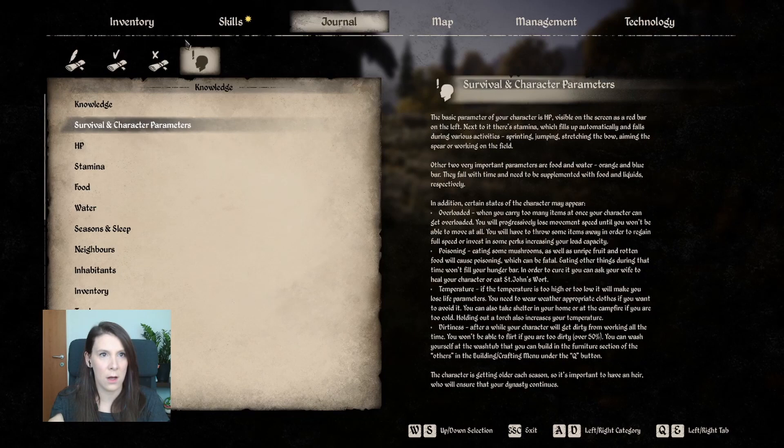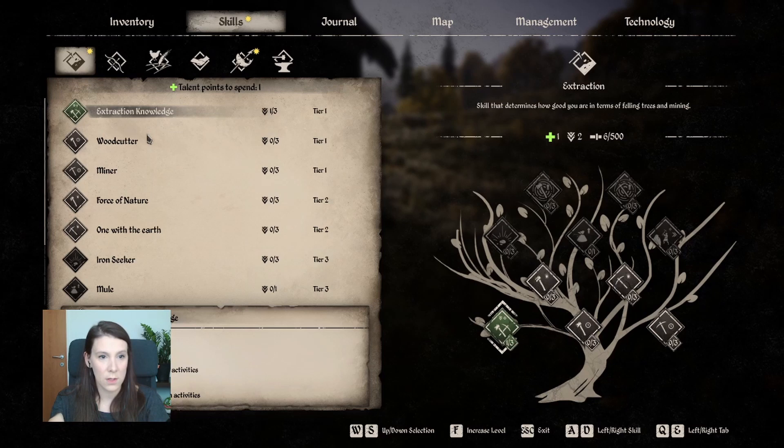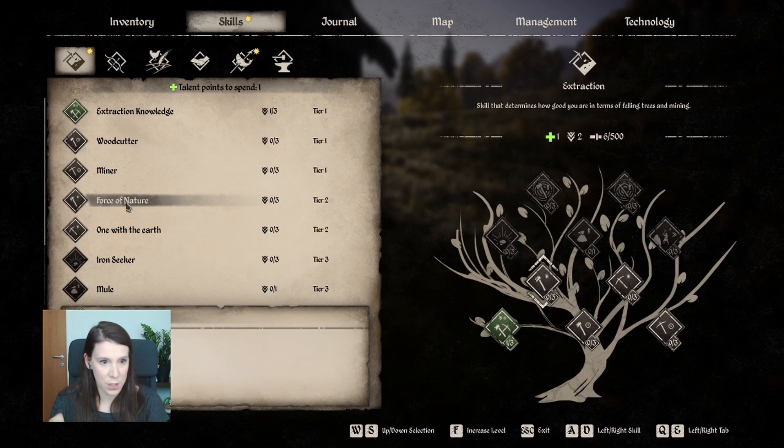While I was building I got some skill points, let's see what we're gonna do with them. We have one already in extraction knowledge. We can put it in woodcutter or miner — force of nature, slower durability loss — I think we're gonna put one in woodcutter for faster logging.